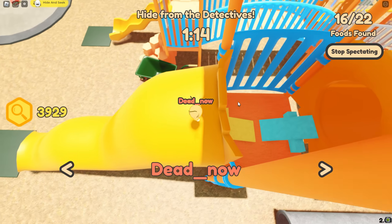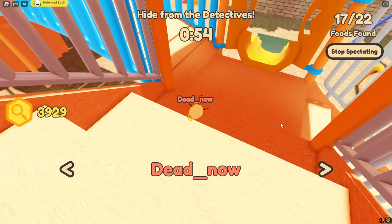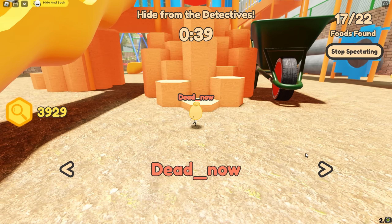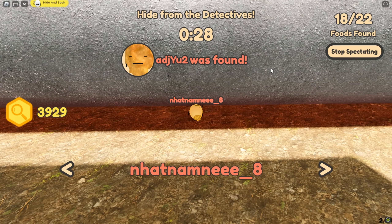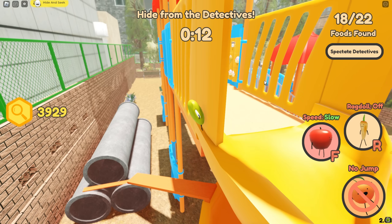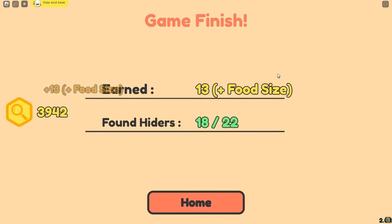A detective is close to getting on top of the playground. The chicken nugget has moved — the onion is still right here though. The detective goes down the stairs — he obviously did not see me because I'm in a really good spot. Is anybody in the wheelbarrow? I think the nugget jumped down and went inside a pipe — and he's been caught. There are only six foods left. It looks like we have won as the edamame!